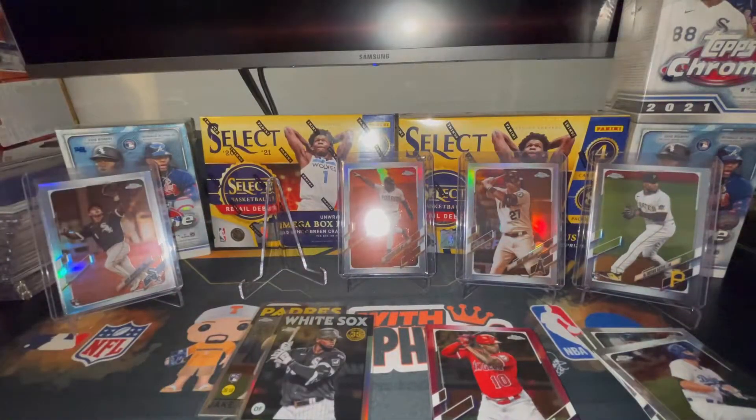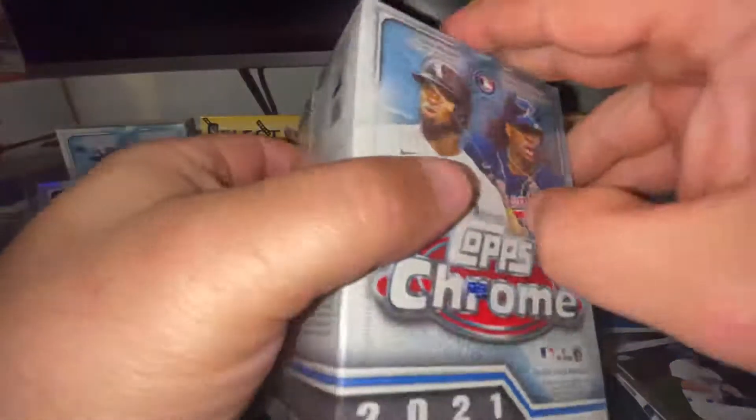The last card of the box is going to be a Justin Upton pink refractor. We're only seven minutes in, let's just go ahead and rip another one. What do y'all say, will that be all right with y'all?